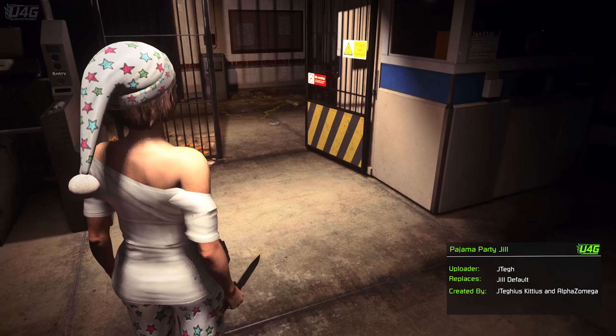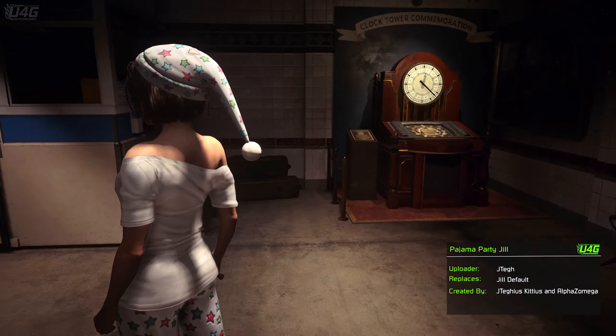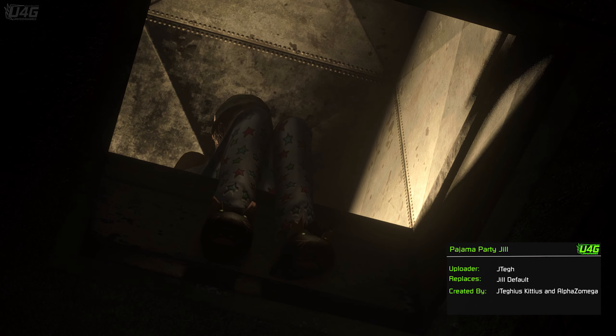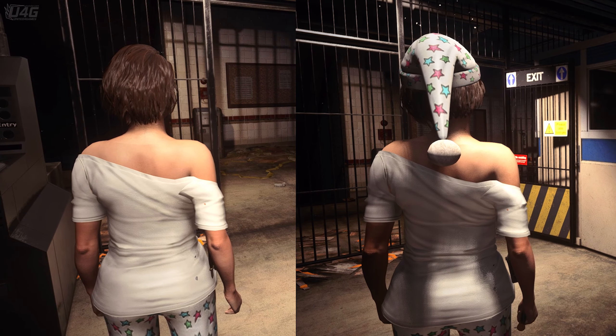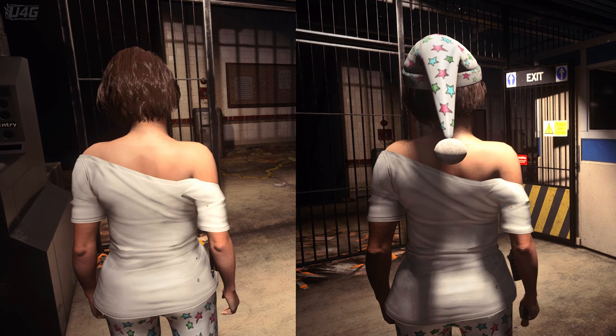The first mod on this list is called Pajama Party Jill. Oh my god, this is epic and it even has these cool kitten slippers. Let's go back a little — when you download this mod you have two options to choose from: one with the hat and one without.